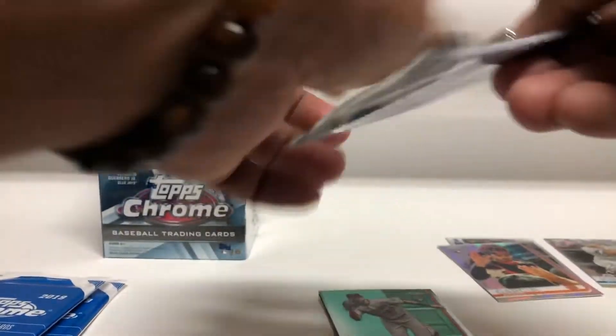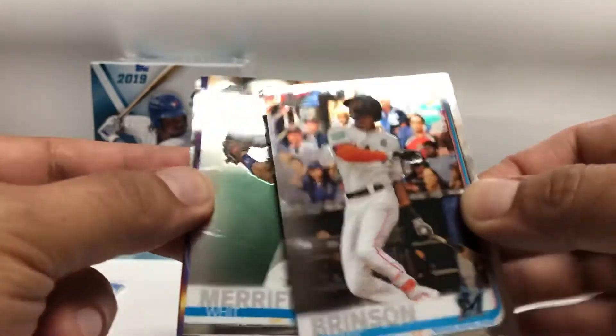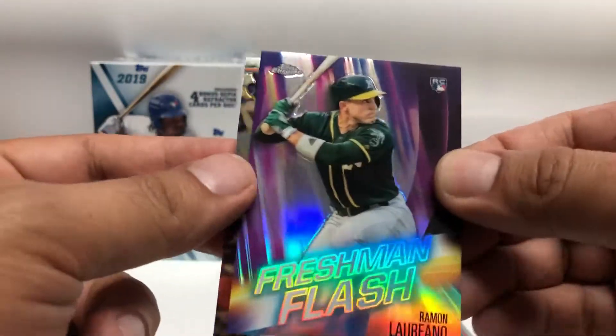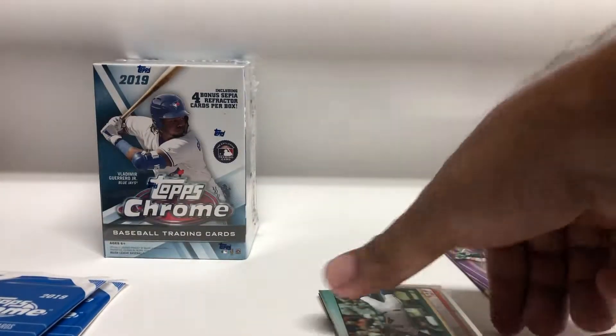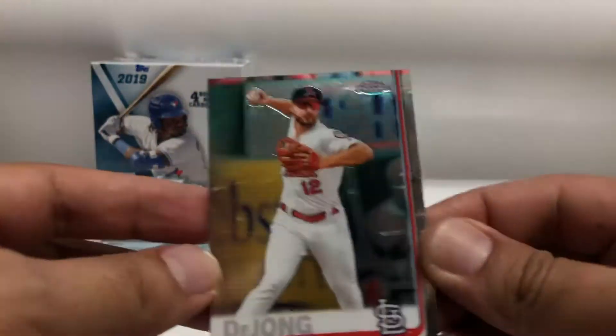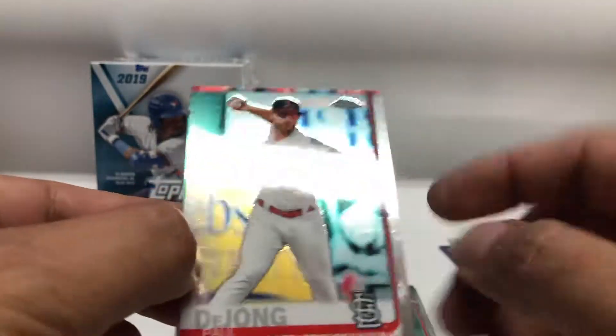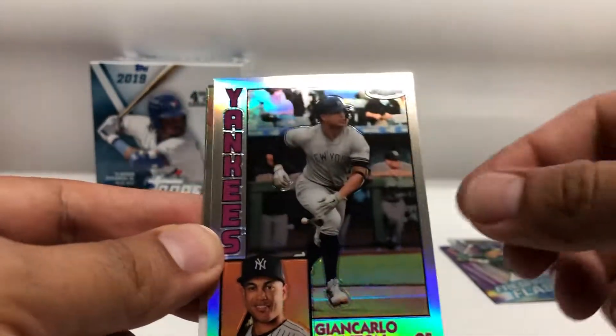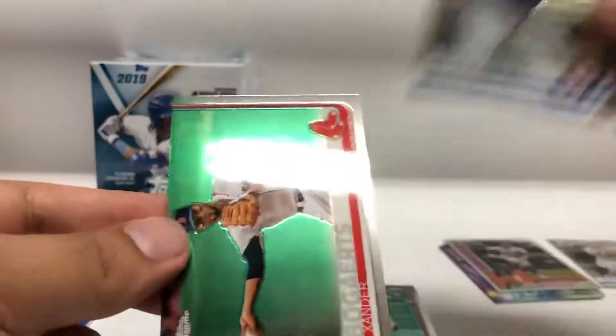Next value pack: Louis Brinson, Whit Merrifield, Ramon Laureano rookie Freshman Flash, George Springer. Next pack — look at that card, you can see all those smudges on there. Paul DeJong, Giancarlo Stanton Topps 84, Nomar Mazara, and Xander Bogaerts.